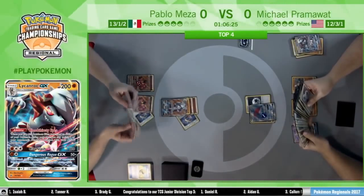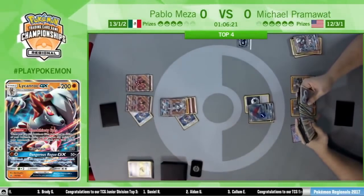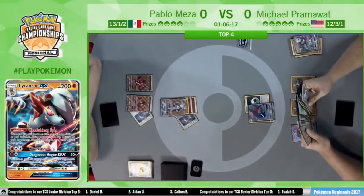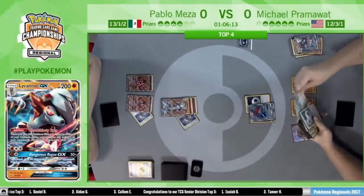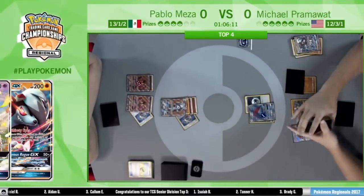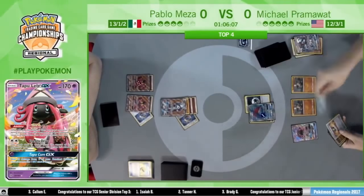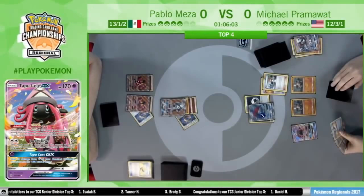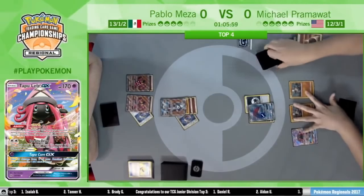Pram does play down the Tapu Lele GX and uses Wonder Tag — he's really hoping for a supporter to dig him out of this. Without any setup, I assume the play is going to be N, although... he goes for the Bridgette. That actually makes sense — he wants to try to actually have something after these Zoroarks. This is the play that lets him thin out the deck a little bit more.